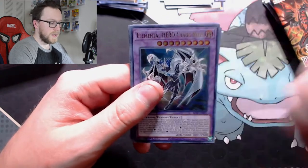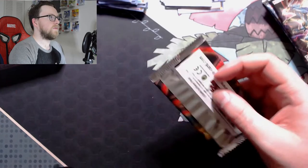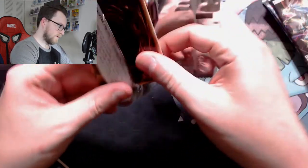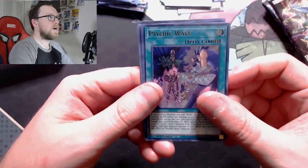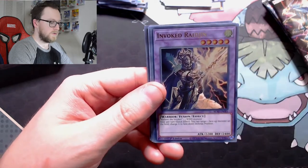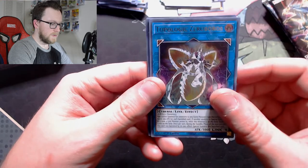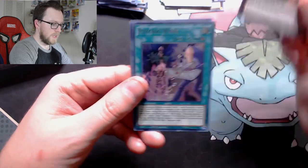Psychic Wave — this is the Jinzo support. Invoked Raidjin — excellent reprint for Invoked. Junk Anchor, Topologic Zero Boros, and Number C92 Heart Earth Chaos Dragon.